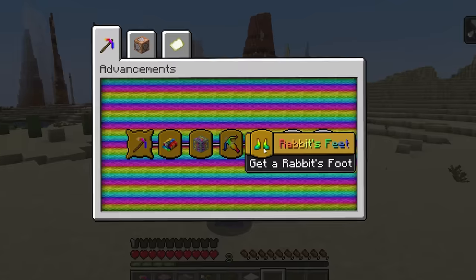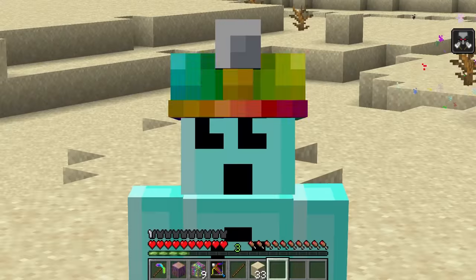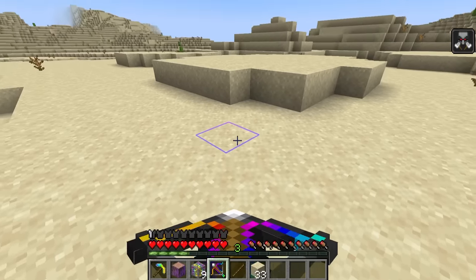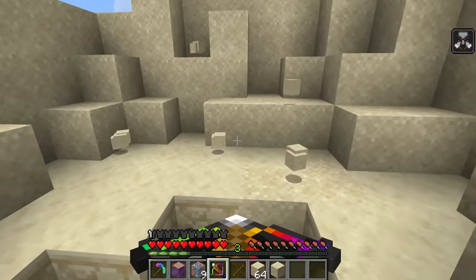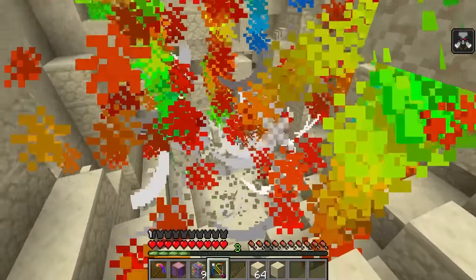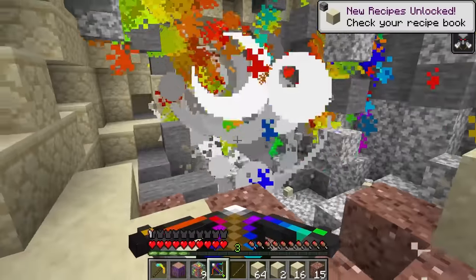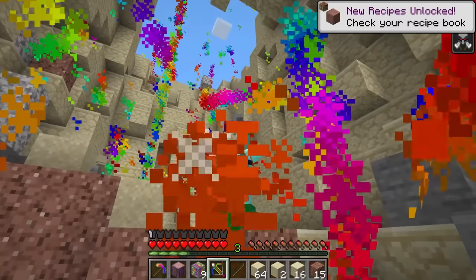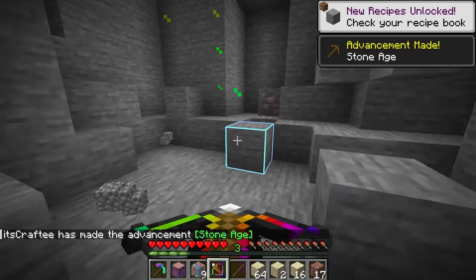Next up, shoot a spider. I don't mind shooting spiders. Wait, I have a dumb idea — if I shoot my crossbow straight down I don't take explosion damage! So I could just mine like this now. I can head down to a nice cave using my rainbow explosions. You do what you gotta do.